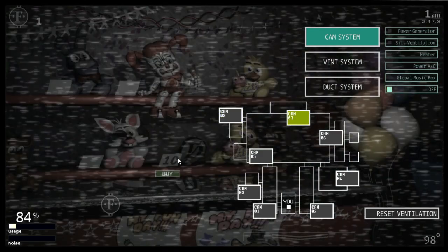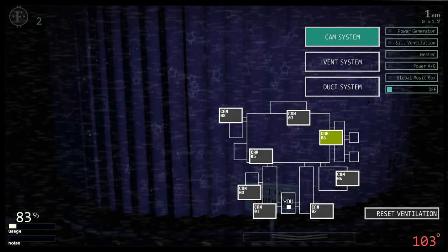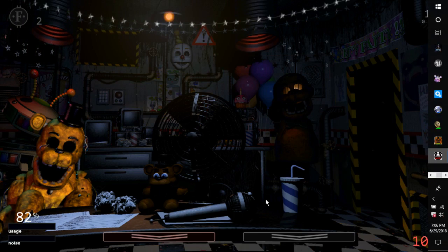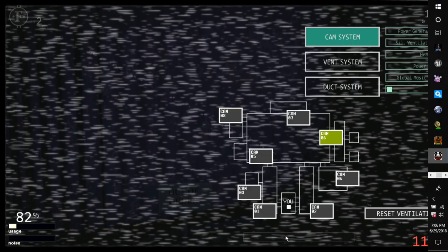Is it in the prize corner? There's one right there. The parrot helps too. Oh crap — Golden Freddy's right there. I gotta pull up the camera before he gets me.